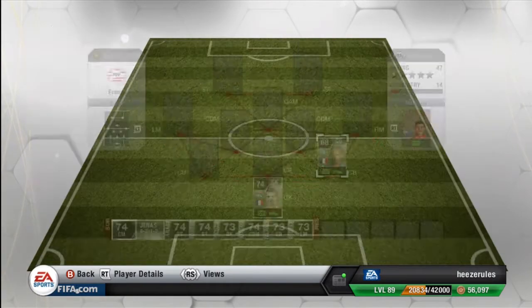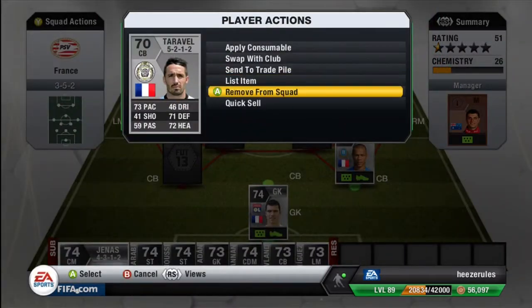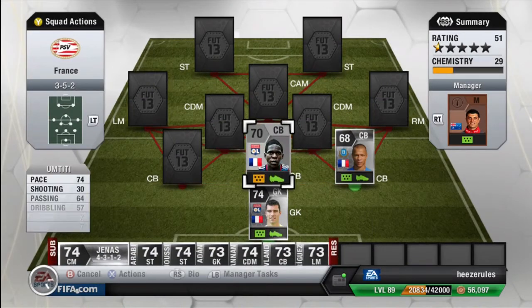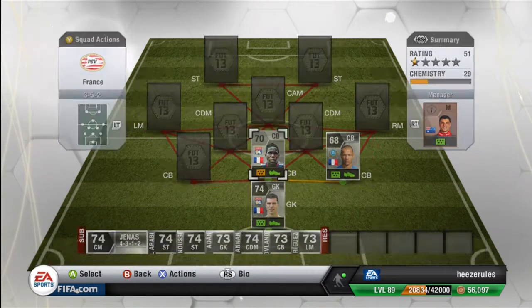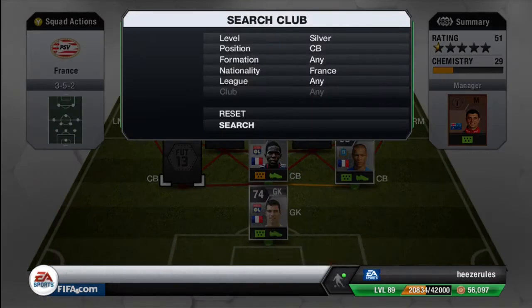The second center back of this team is Umtiti. He has 74 pace, only 67 defending — but you don't notice that too much — and he compensates with his 77 heading, because his heading is just great. He's really good at clearing headers. He also plays for Olympique Lyon in the league. He's only 5 foot 11, so that's a little bit on the small side, but the 77 heading makes up for it. Only 850 coins as well.